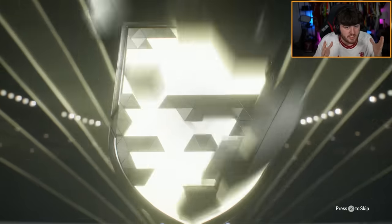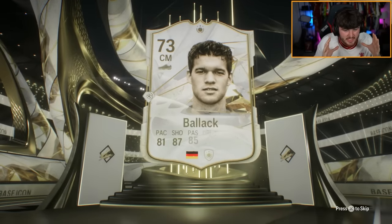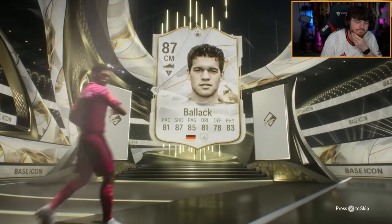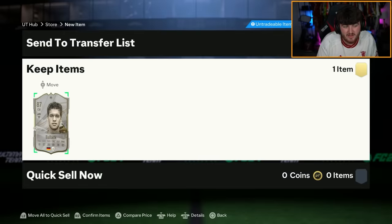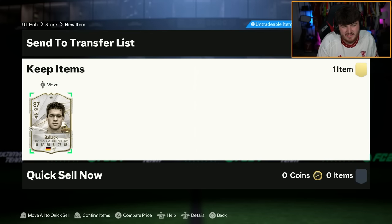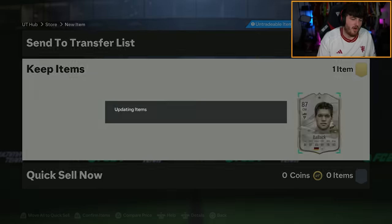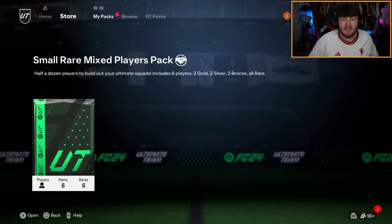I'd happily take Matthias — I would happily take Matthias. It's Balak. Not a bad card, but I did want to do the Balak SBC. He's a bit of an L, he's worth a tiny bit. Torres is pretty decent but the rest aren't great. Let's go open some more.